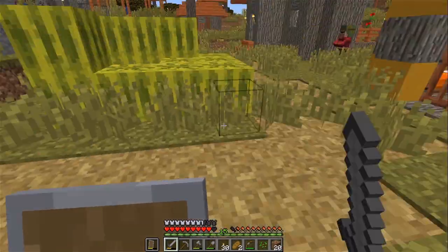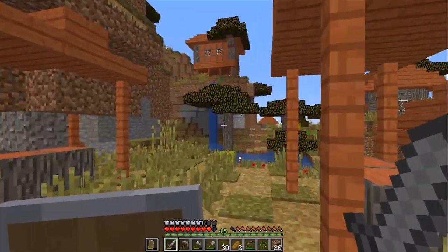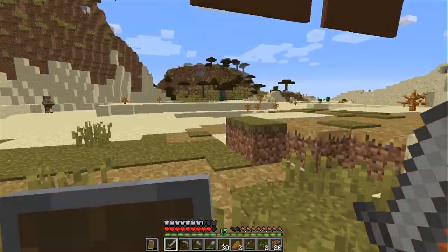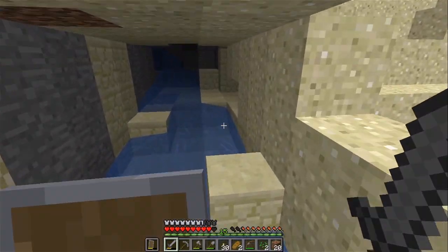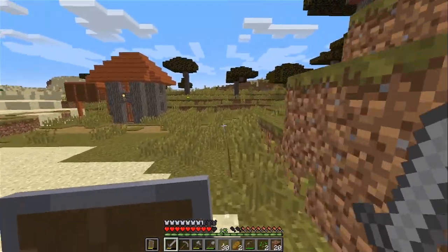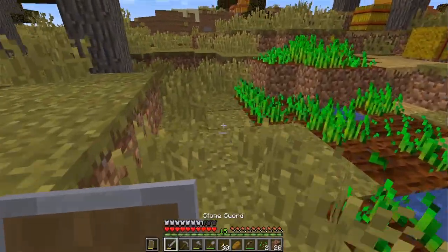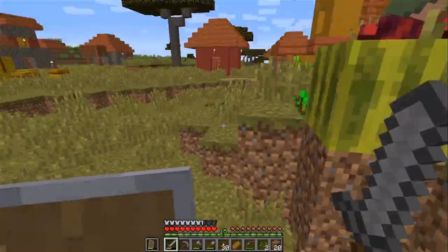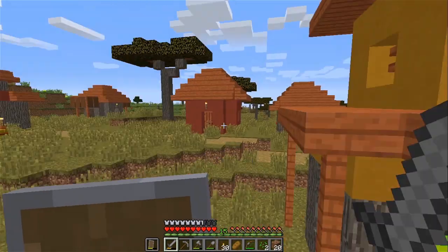Oh, there's a chest. Okay, nothing I really need. A lot of melons. I wanna see if I can find a farmer cause I brought a bunch of wheat. Let me check inside this house. What are you doing out here by yourself? There could be zombies out here. Just a cave. He has nothing to trade. What else are we gonna do here? Here's a farmer - hopefully he'll trade wheat with us. You're the same guy? Man, I don't have any emeralds.